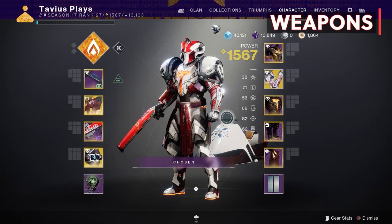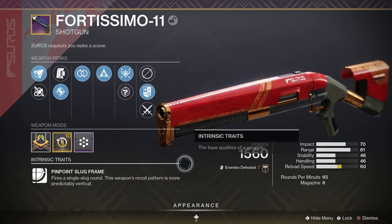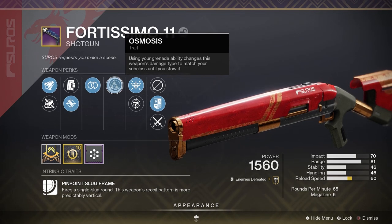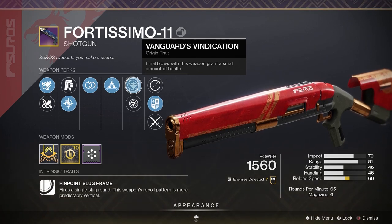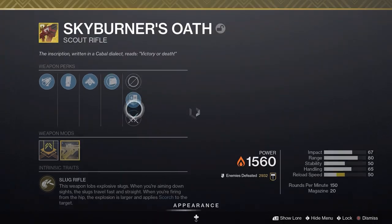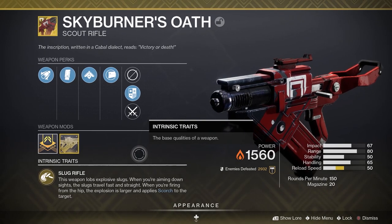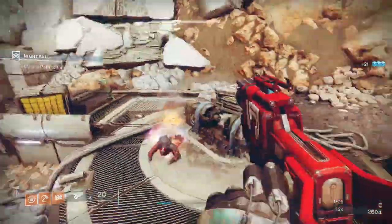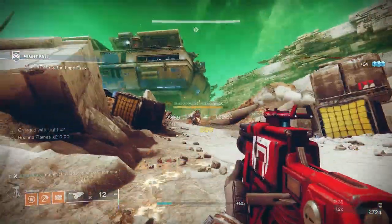Now let's talk weapons. For my kinetic weapon I'm going with a shotgun — our energy weapon is a primary so we need a special weapon in the kinetic slot. I'm using the Fortissimo shotgun with Osmosis to turn it into solar and also create Solar Elemental Wells with it. This shotgun also heals you with the Vanguard's Vindication Origin trait. You could also run a Sniper or a Grenade Launcher here if that's your preference. Now Skyburner's Oath — it got a pretty substantial rework with Season 17. The tracking of the projectiles got a small nerf and only tracks when hip-firing, plus applying Scorch to targets. This is the best way to use this weapon — hip-firing. You'll Scorch everything. If you aim down sights, slugs travel faster and straight but don't apply Scorch.